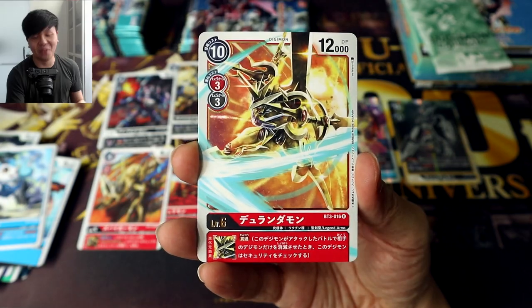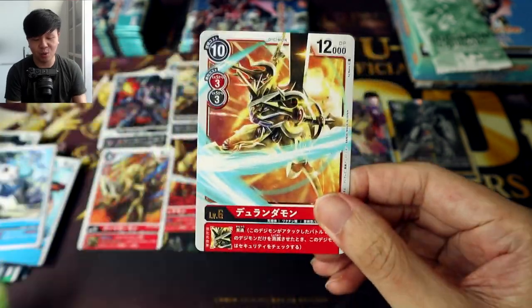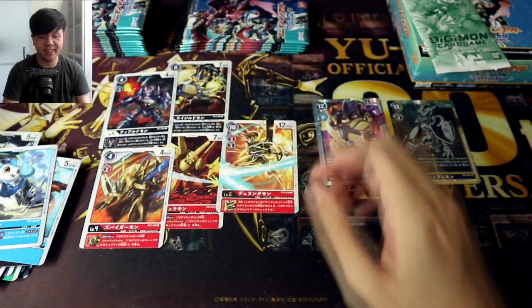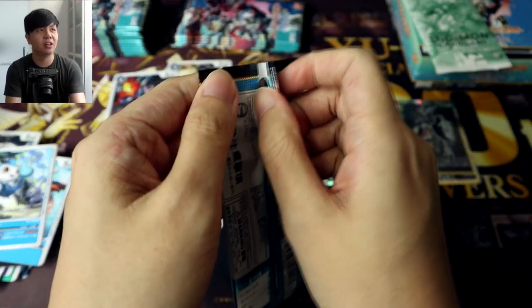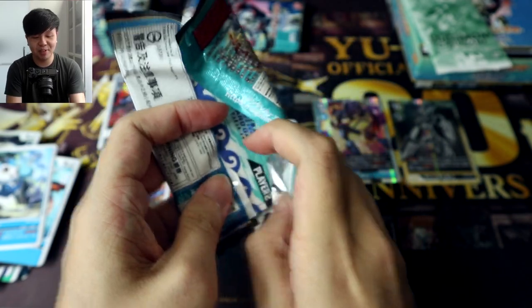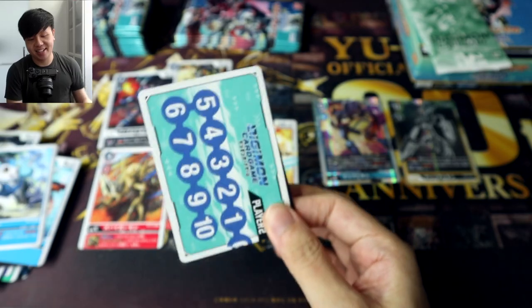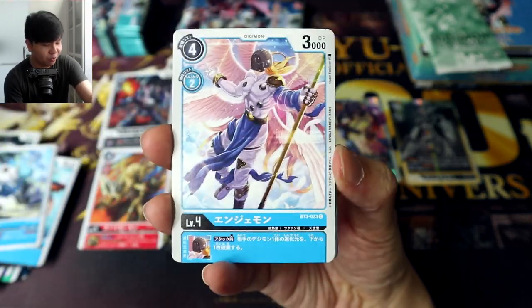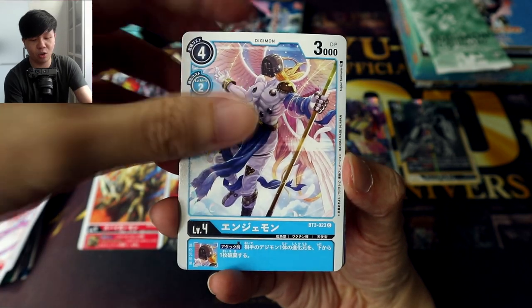Durandamon! Nice! So first we get our red rare for the Ragnalordmon deck — just gonna put it over here. Now we just need a Brunhildmon — pretty tricky name to pronounce. So we've got one parallel and one SR so far. Hopefully we still manage to pull Ragnalordmon.